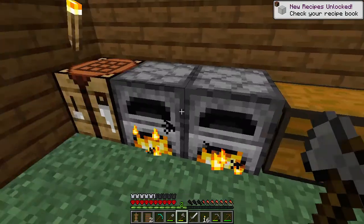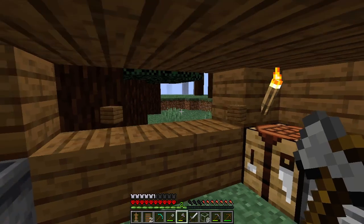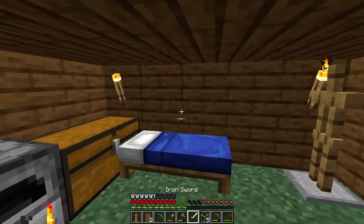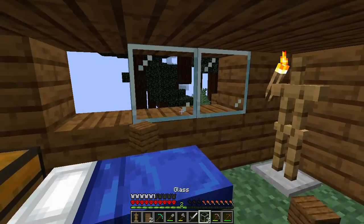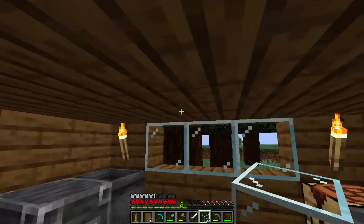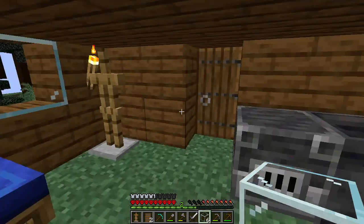Okay, let's get the glass. Let's make some window holes. Nice window holes. Let's put some glass in there. Also, I'm playing on an old version of Minecraft, I know. But this is a good version of Minecraft — it has good FPS and stuff, and that's why I decided to play this version. So at least you know why I'm playing this version.